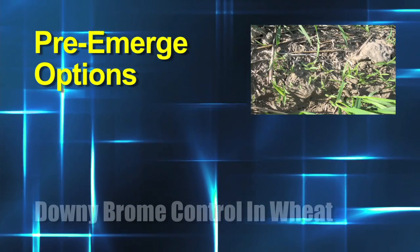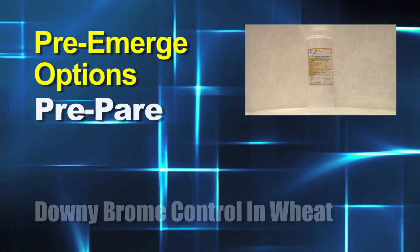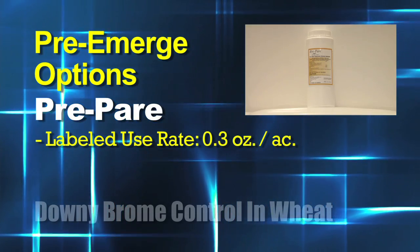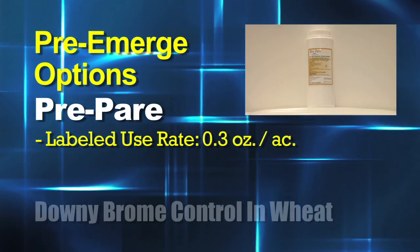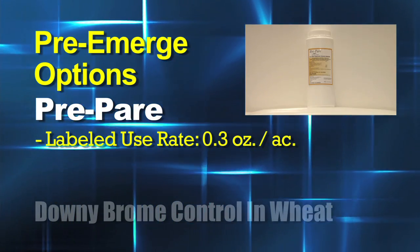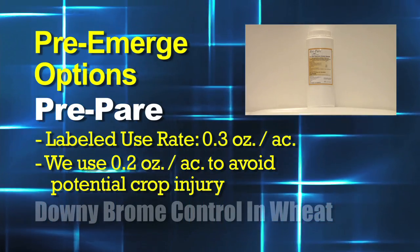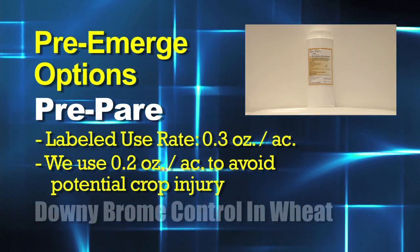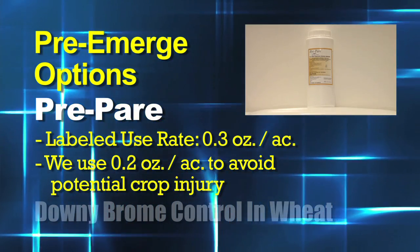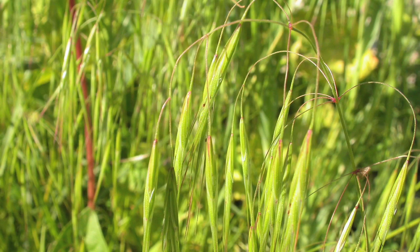There aren't a lot of pre-emerge options in wheat for grass control, but the one we've been using is called Prepare. The labeled use rate is three-tenths of an ounce, but we've found certain wheat varieties are a little sensitive to that and there could be some crop injury. So we've been cutting back to about two-tenths of an ounce. Since Prepare isn't going to take care of all that downy brome or cheatgrass in the fall anyway, we start with two-tenths of an ounce to suppress some of that brome, then come back in-crop with additional options.